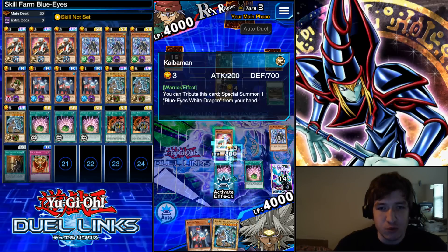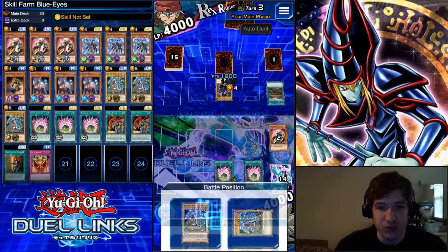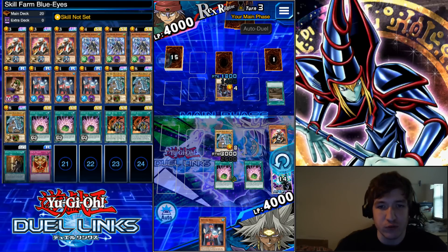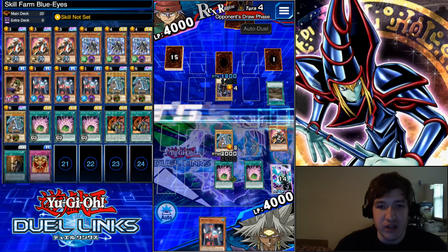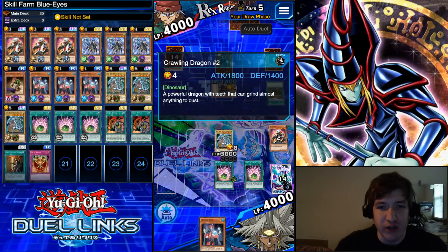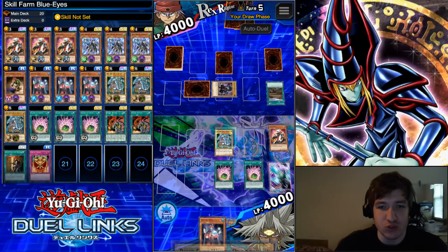If you're more on the budget side, instead of Shard, you can probably reasonably use Good Goblin Housekeeping. That's a very strong card for farming. In this case, I'm not going to attack into the Crawling Dragon, because I don't want to lose my effect damage only bonus — a thousand point bonus.